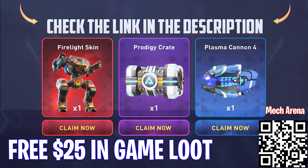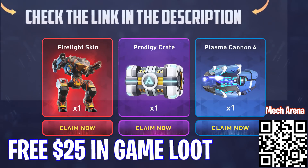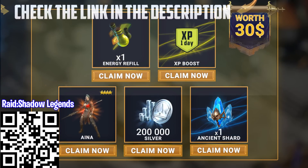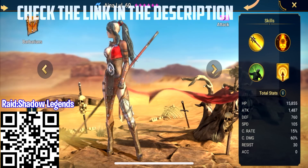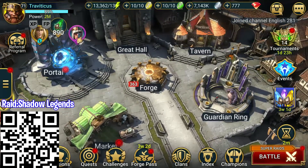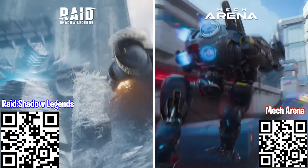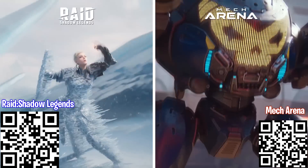If you download Mech Arena, you'll get one Firelight Skin, one Prodigy Crate, and one Plasma Cannon — equal to $25 for free. And if you choose Raid Shadow Legends through my link, you'll also get an additional $30 worth of in-game loot, including a free epic champion, 200k silver, one energy refill, and one XP boost. You can find your rewards in the chest on the top right, so get to downloading the game. Thank you to Mech Arena and Raid Shadow Legends for sponsoring this video.